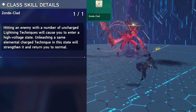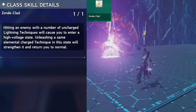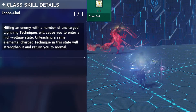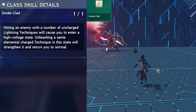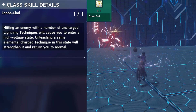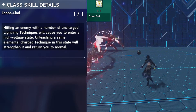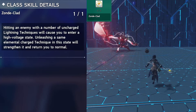Zondi-clad requirements are the same. Attack the enemy with uncharged lightning attacks and you'll see a ring pop up around your character — this one only has 1 charge. Same thing as the ice one: attack the enemy with a charged lightning attack and you'll do bonus damage. You'll notice a red lightning effect after the purple ones after pulling it off.